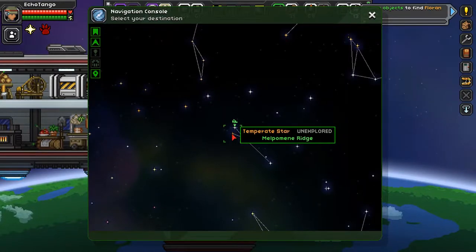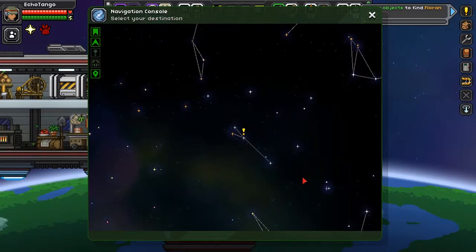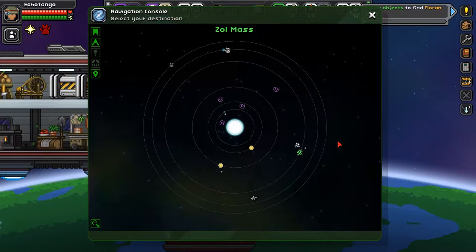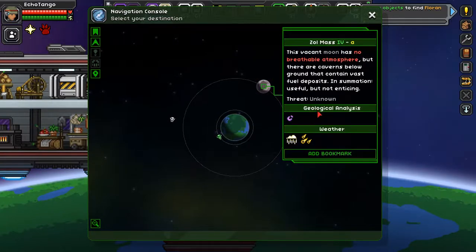Remember, we have just a gentle star. I would actually want to go to a temperate star — I think I found one a while ago when I was doing some research. This temperate star called Bazingo has forest planets. Now, you don't need fuel to travel within a solar system, but to travel between solar systems, you need Erchius fuel. To get Erchius fuel, we have to go to moons. As you can see in our geological analysis, there's crystal Erchius fuel — this is what we need. Moons have no breathable atmosphere, but there are caverns below ground that contain vast fuel deposits. However, because we have a breathing EPP, we can go to any moon any time.